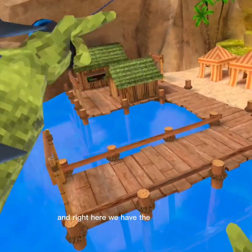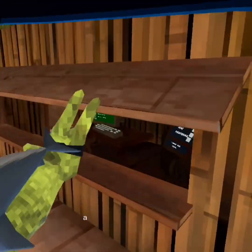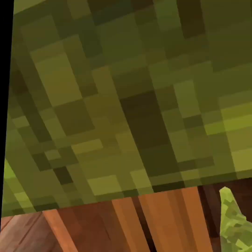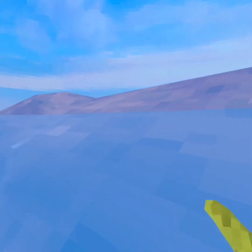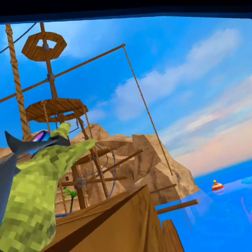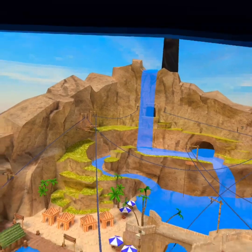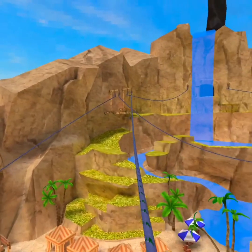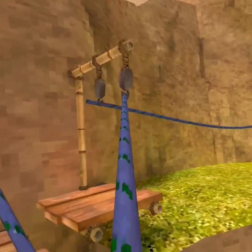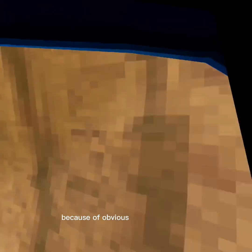We've got all this space in the map. We've got a diving board. Right here we have the little houses. We've got the chairs. Here's a house with a computer. Over here we have the barriers. Here we have the highest point of the map that you could get to without being actually out of the map. Right here, you cannot get out of the map because of obvious reasons — cheating.